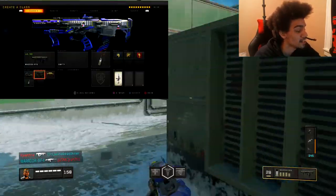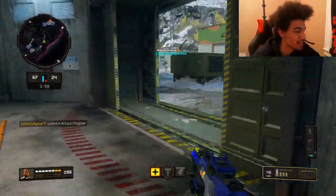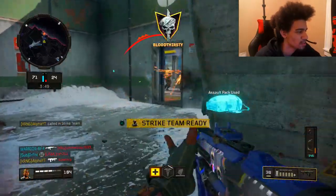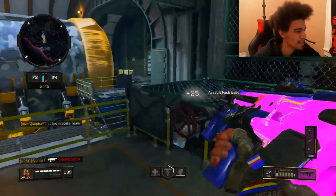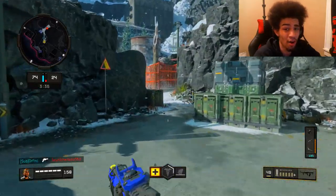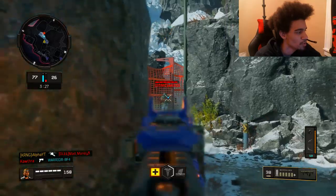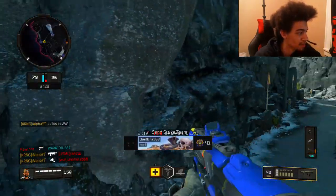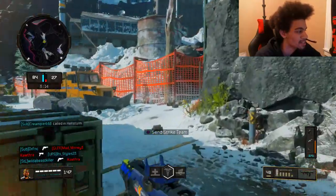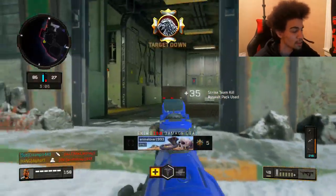Alright, here at number 5, I'm bringing you guys the Maddox. The Maddox is kind of iffy. I feel like the gun is inconsistent ever since it got nerfed and then rebuffed — they didn't bring it back to how it used to be; the recoil is just a little worse than it originally was. It plays more like an SMG than an assault rifle, which is weird. Close to mid-range you're going to win and dominate, but there would be some inconsistency. Still, the gun absolutely shreds here and there. Try the class setup — it's well worth it.